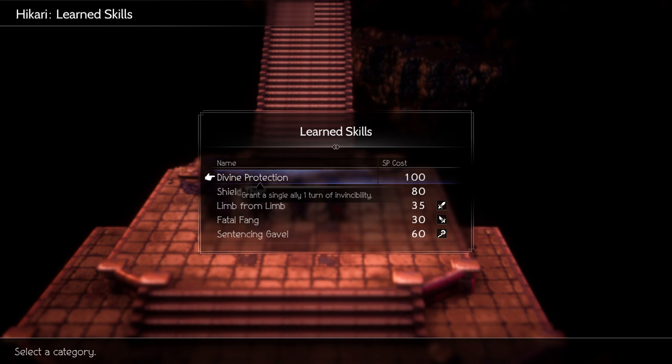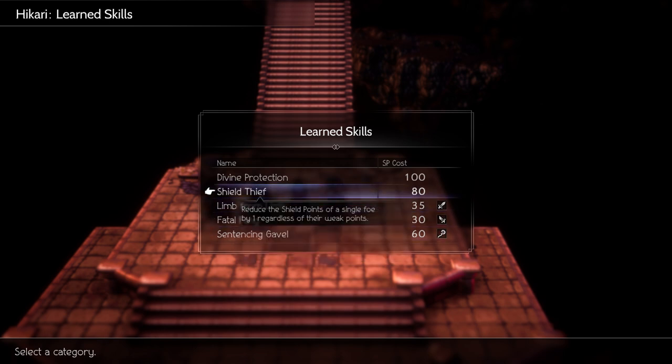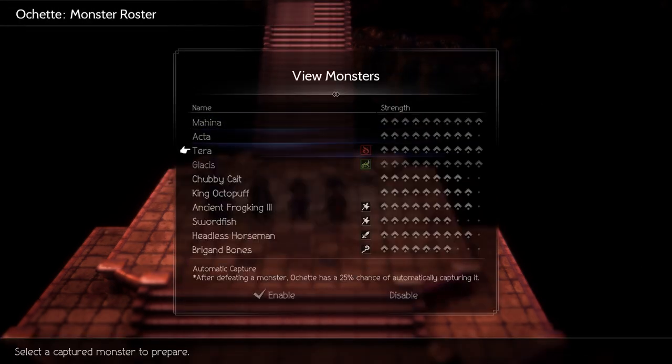The learned skills you want for Hikari are definitely these two: Divine Protection, to save himself from getting one-shot gibbed, and then Limb from Limb, because it's going to be your main damage dealer. Everything else just doesn't matter.